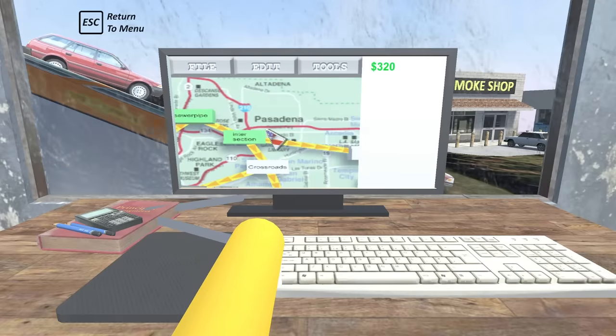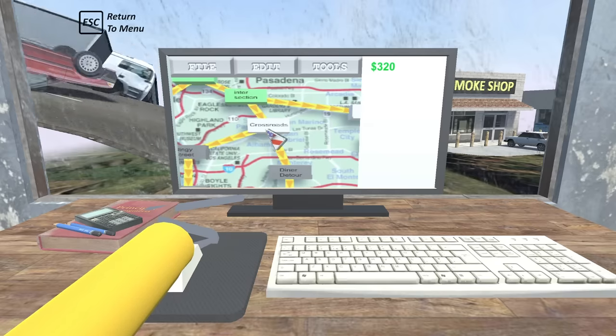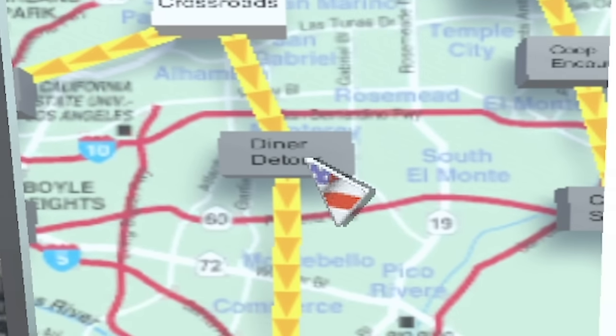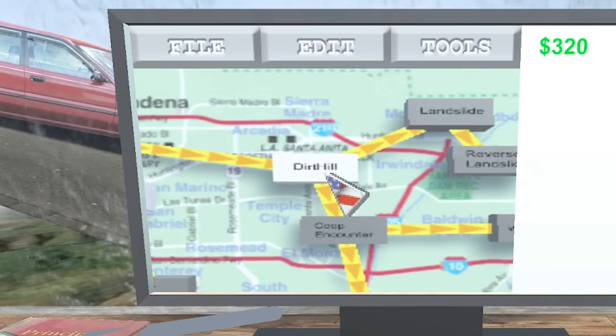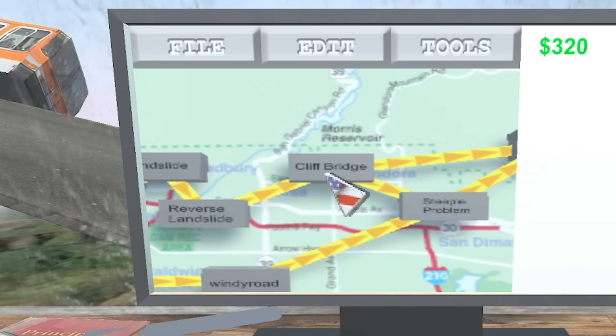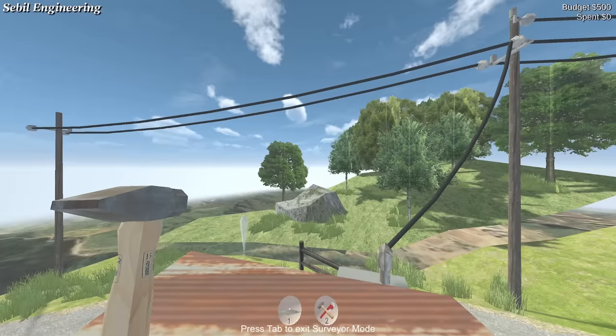On our level map we've got to the point where we can branch off — we can choose our own adventure. Do we want to go to crossroads, which leads to Bingy Street and Diner Detour, or do I want to do the dirt hill, where we can potentially get to a bridge? Dirt hill. Let's get the total station set up there.